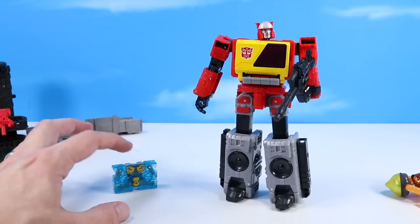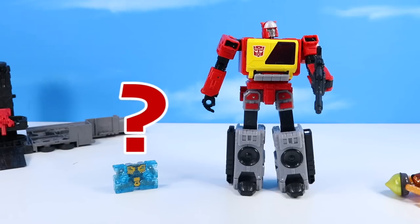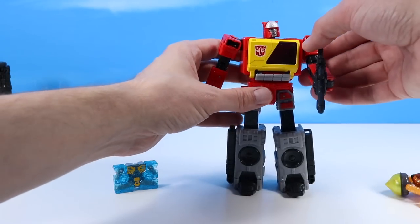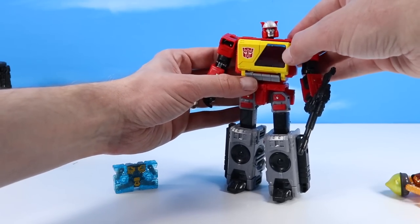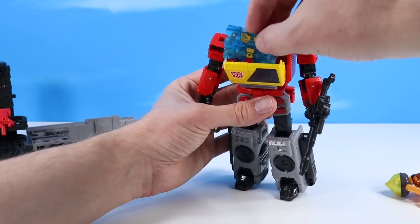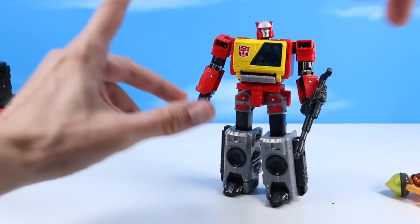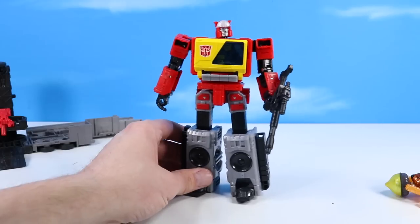And of course we've got his bot Eject in cassette mode. For placing Eject inside Blaster, one of these buttons should open up the tape deck — I believe it's just this one off to the side. Oh, it's just the whole panel. We can then place Eject inside and keep him stored within. Now we can go on to the full transformation of Blaster.